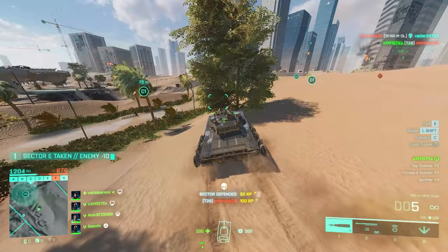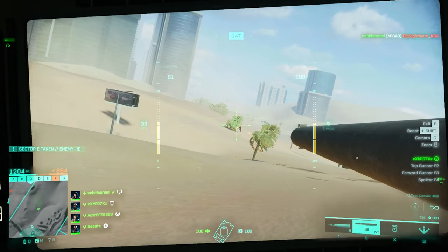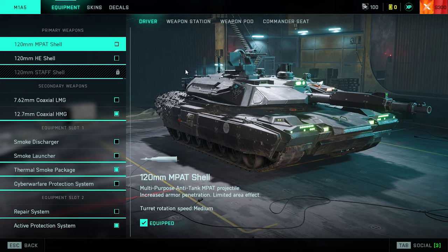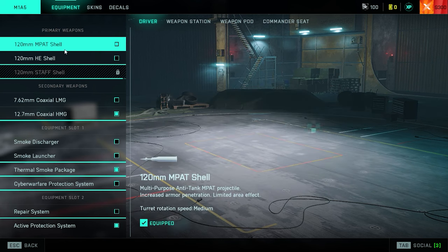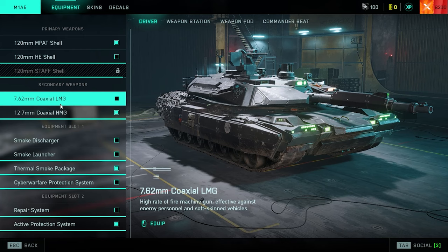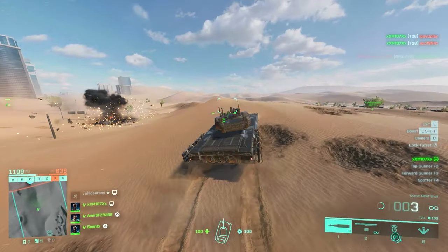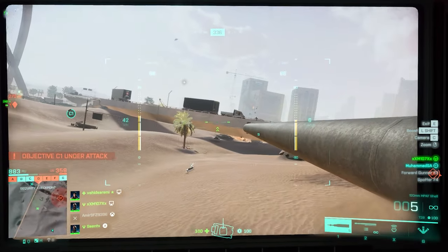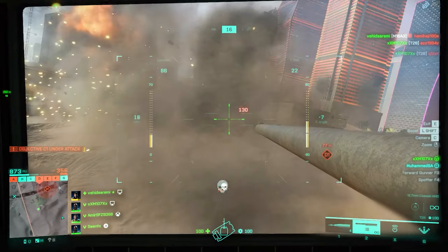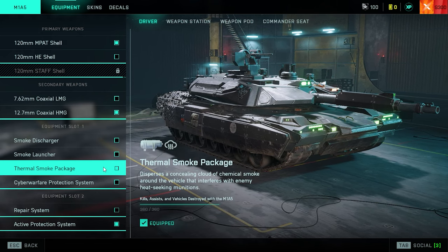For the driver setup, your primary weapon has three options: the impact shell, the high explosive shell, and the STAFF shell. Generally speaking, the impact shell is the one to use for regular tank play. The STAFF shell can work if teammates are using laser designators, but impact should be your go-to cannon. For secondary weapon, I prefer the 12mm coaxial HMG — a 50 caliber heavy machine gun. The fire rate isn't high but the firepower is amazing, and I believe it's worth the trade over the minigun.